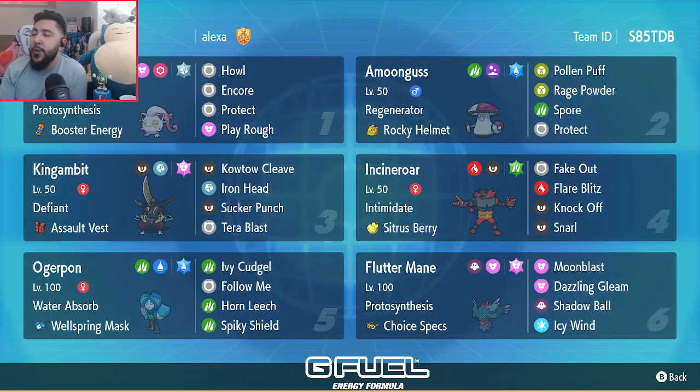Once you've given King Gambit the plus one — or in some cases if they're activating Defiant for a plus two — you can leverage the fact that you have priority Sucker Punch, since your opponent might be using Protect to play around that. A lot of times what happens is I set up King Gambit on turn one, I get a bit of surprise damage, maybe a knockout. And then my opponent thinks, 'this King Gambit's plus one, let me Protect, let me try to outplay.' That's when Screamtail gets to come in and pressure with Encore.